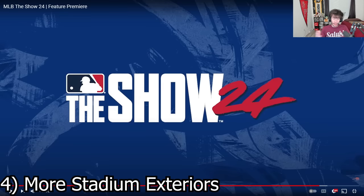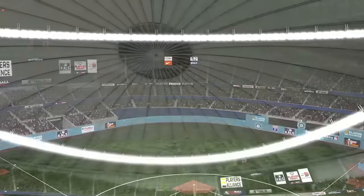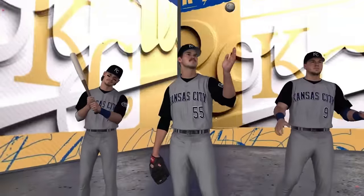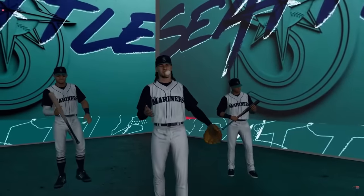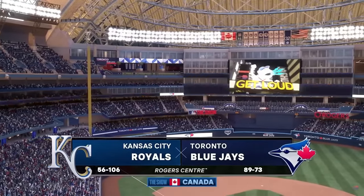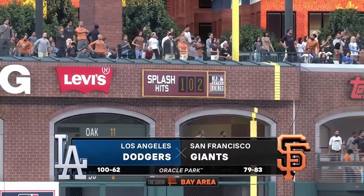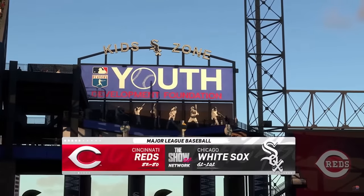Talking more about stadium presentation, they focused on stadium-specific sounds and then stadium exteriors as a whole. As a Mariners fan, Drew is excited about the addition of the Kingdome this year. The team worked hard adding stadium exteriors, and MLB The Show 24 has even more coming in. They're expanding those and will keep pushing until all are in the game. A lot of work has also been done inside stadiums — jumbotrons, laser ribbons — continuing to push the stadium atmosphere. The host also noted Guaranteed Rate Field and Wrigley Field stadium exteriors are included.